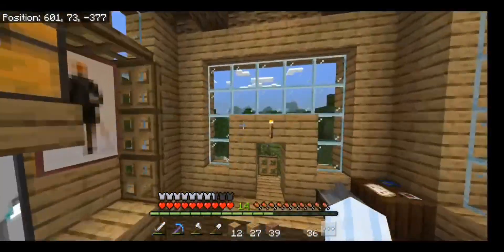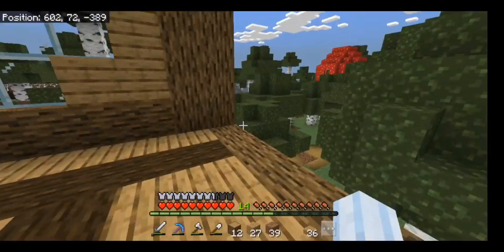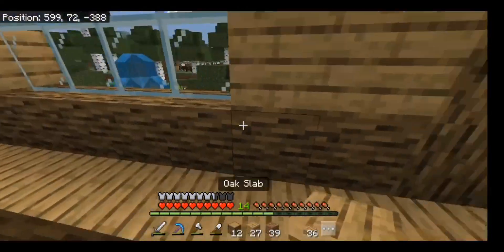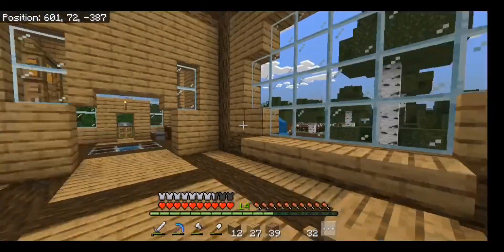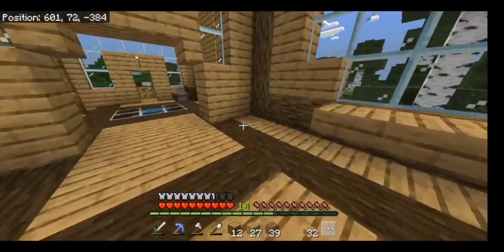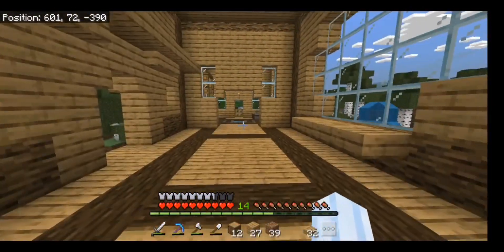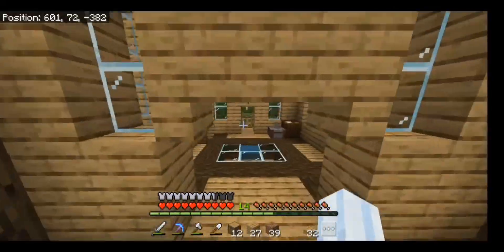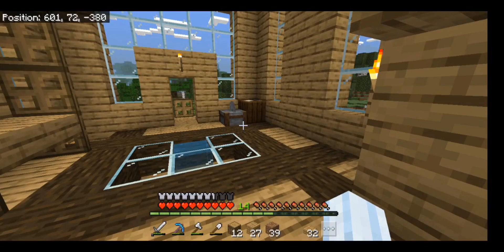This room looks freaking amazing - I love this. Let's put some shelves under this window. It is very wide - probably going to be the widest corridor. If it was a bit longer it'd be fine, but it's not very long, so yeah - but it looks pretty awesome.